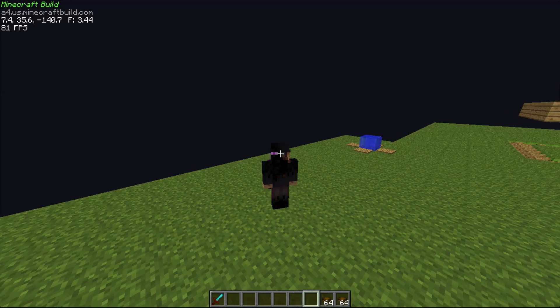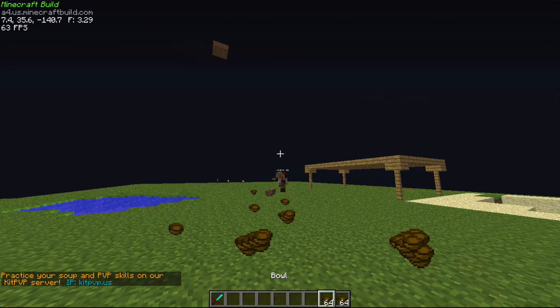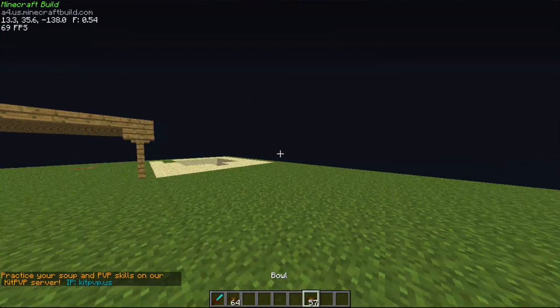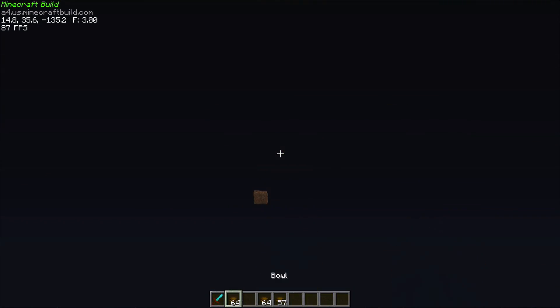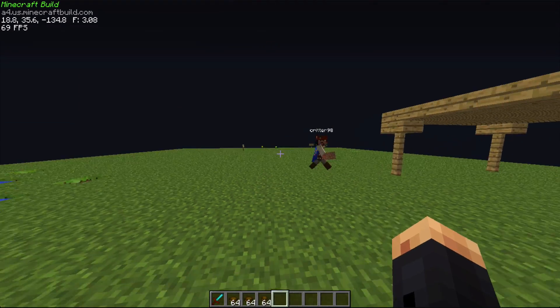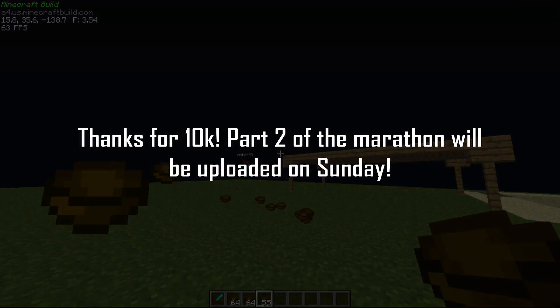I'll grab some more items here — I'm just pressing Q and it drops the whole stack of items. This should be really helpful to all the Mac players, since Mac users have not been able to do this before. And if you want to disable it, just press Command and it goes back to normal. Thanks guys for watching!